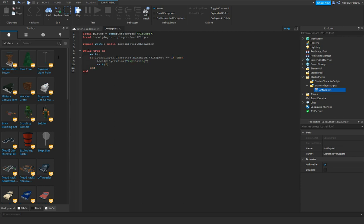Let's duplicate lines 8 to 11 — Control V — and get this back. Name this one 'JumpPower50' to also check for jump power exploits.